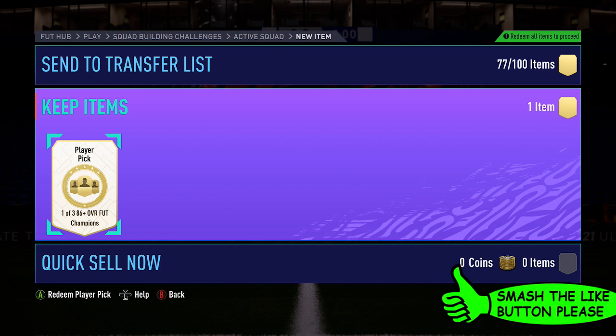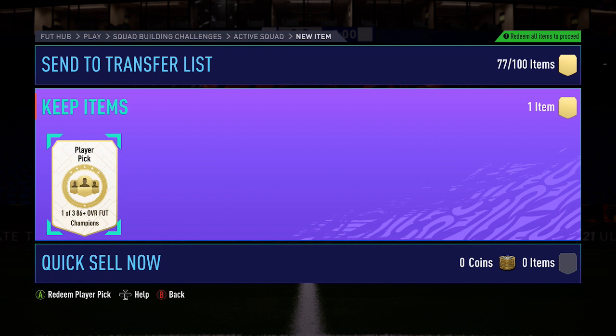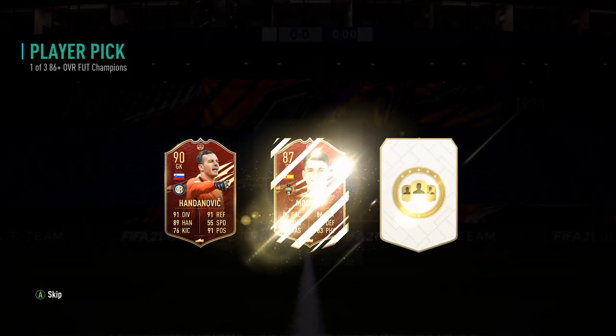Let's go into my 86+ FUT Champions pack. For this, there's not really many players that I want - like a Neymar, Ronaldo, Messi, that'd be absolutely insane. A Rashford, a Kante, Salah, maybe a Mane, something like that, that'd be very good as well. So EA, show me something good just here. What's it going to be?